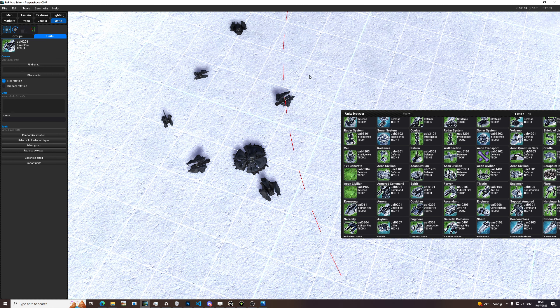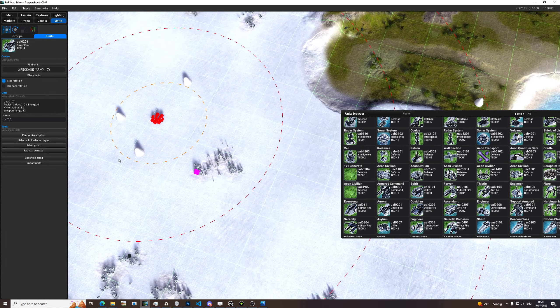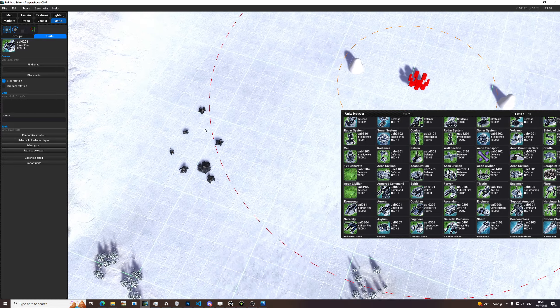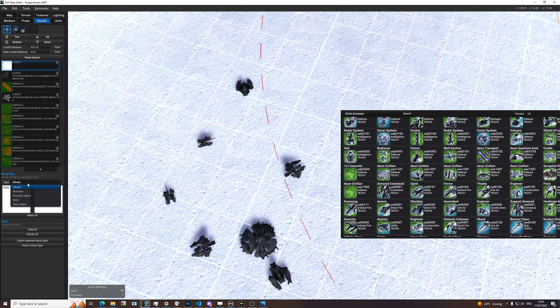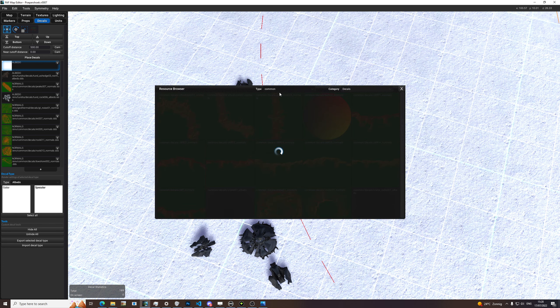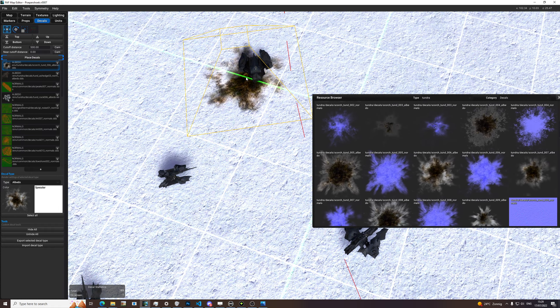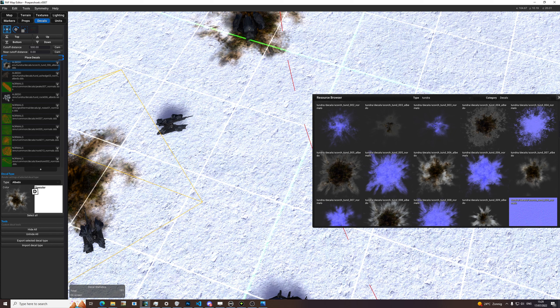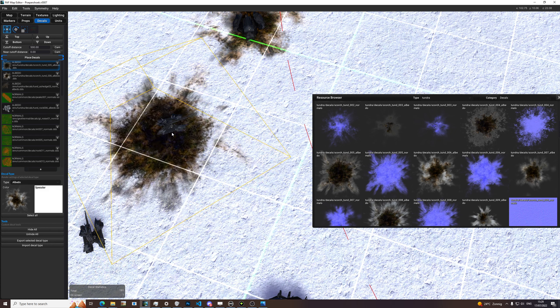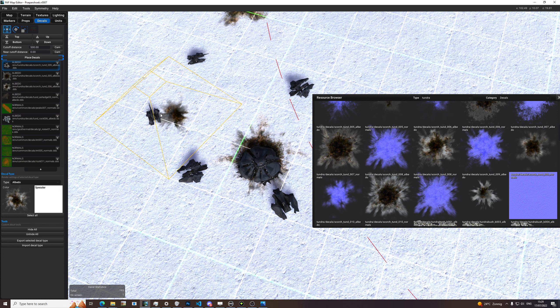All right, just a quick check — move them back a bit. These exist on the other side too. Nice. We can accentuate this a bit by placing down some decals — moving to tundra here. We've got this little explosion decal that we can use to accentuate this horrible event that took place here.